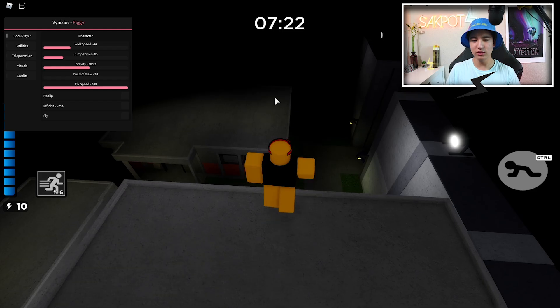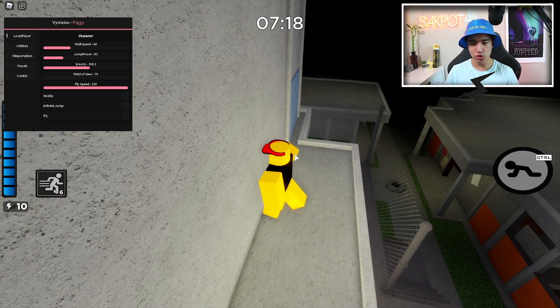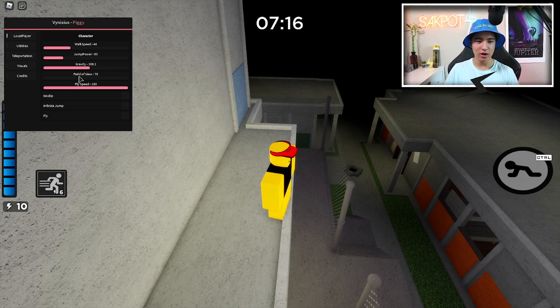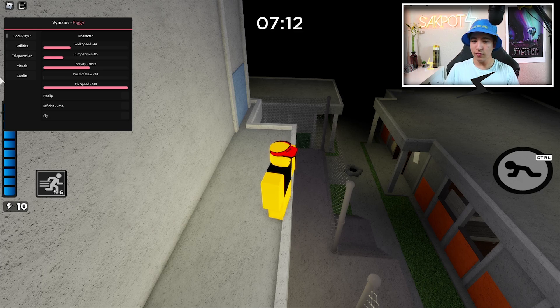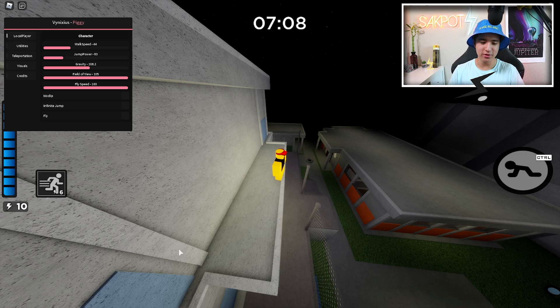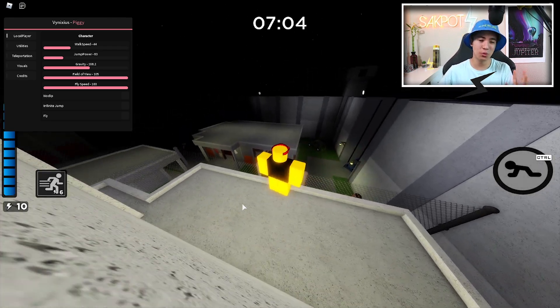We also have field of view. If you guys don't know what your FOV is, it's pretty much what you see. The higher we put it, the more we see; the lower we put it, the less we see. Default is just fine, but if you guys are trying to sweat at Piggy and see a little bit of extra stuff, you can turn up your FOV if you really want to.